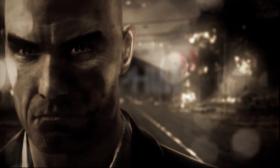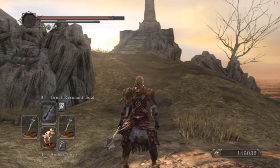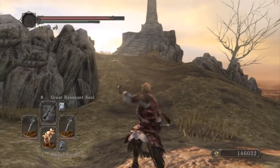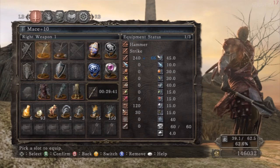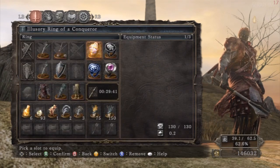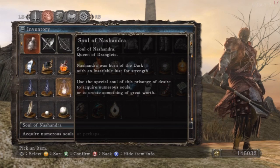Perhaps you've seen it — maybe in a dream — a murky, forgotten land. In Dark Souls 2, there exist two rings, each rewarded post-credits for completing particular challenge runs. The first one we're covering is the Conqueror Ring, the Illusory Ring of the Conqueror, which you get by beating the game without dying.